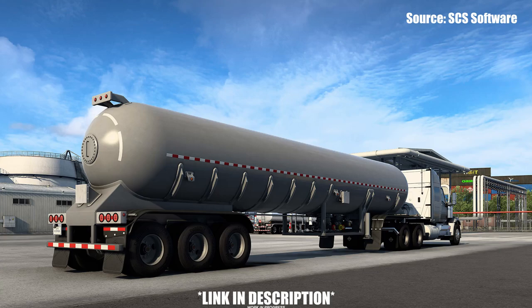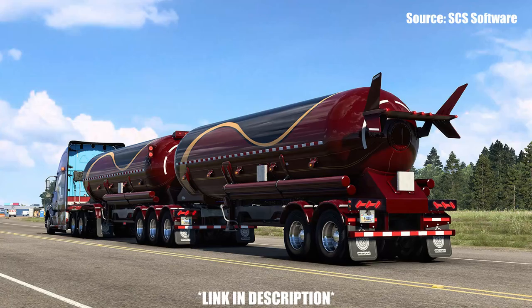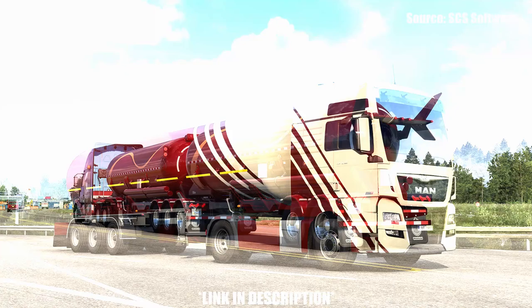The gas cistern trailers will come in a variety of lengths and chassis options for both games, and the overall styling will of course vary depending on the European and American models. For those who don't know, these gas cisterns are designed to transport very dangerous and highly flammable gases such as ethane, propane, and LPG.